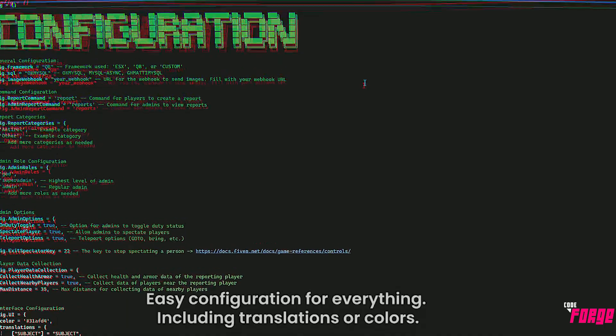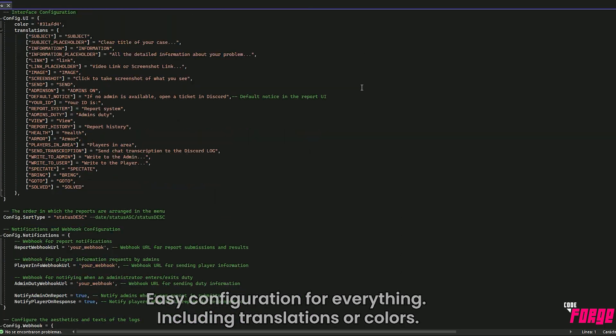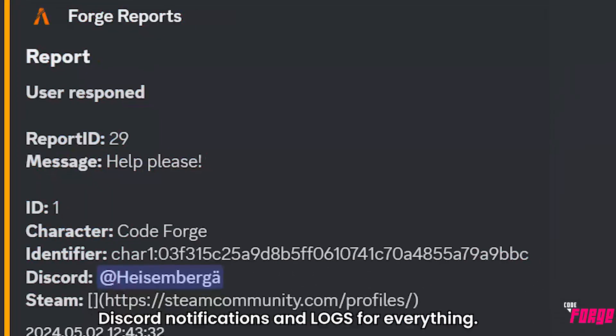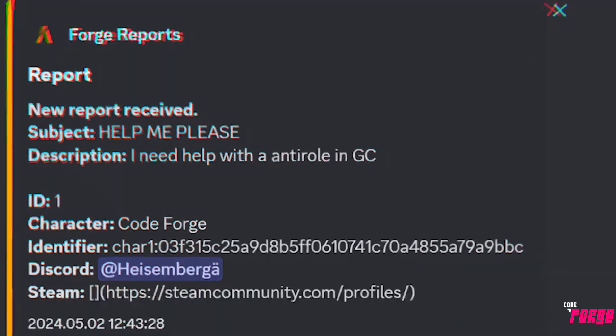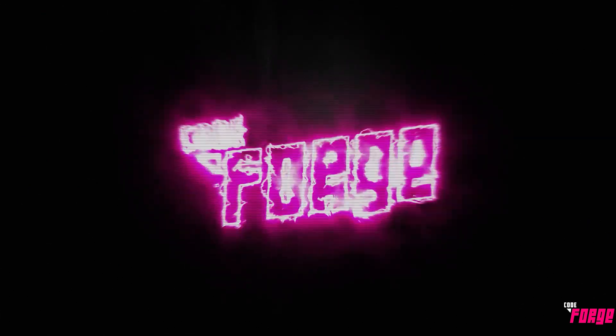The script is only compatible with ESX and QB, and everything can be configured from the config, including translations and UI colors. The price is very competitive — the most competitive on FiveM — and everything is optimized to work without bugs. It's a unique opportunity at a very fair price.